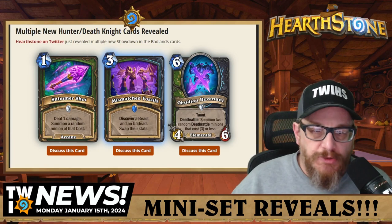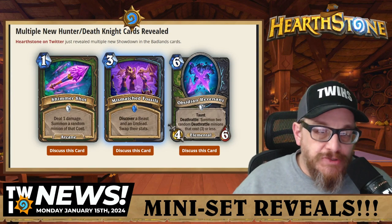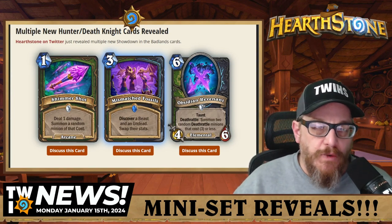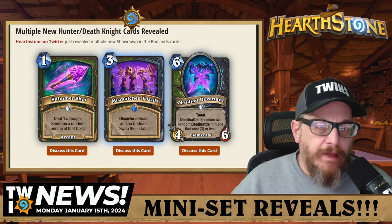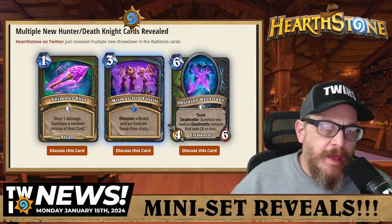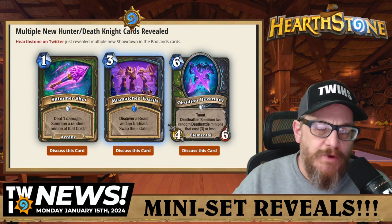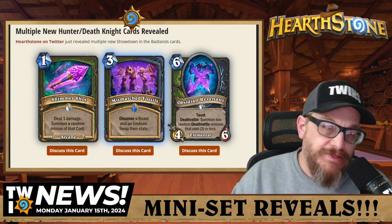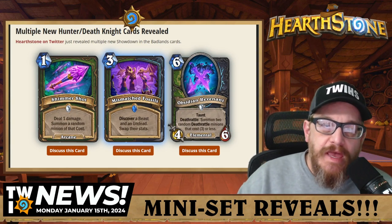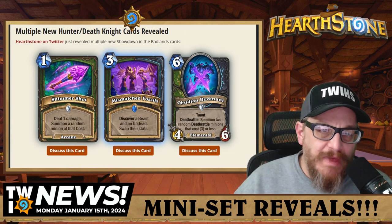One mana arcane spell Shimmer Shot: deal one damage and summon a random minion of that cost. Arcane is cool — it's probably going to be seen in arcane decks trying to push that out. I'm interested in seeing how this one goes. The Hunter decks I play right now are mostly Highlander, so this will be interesting to see played.